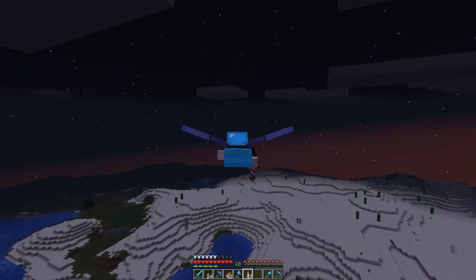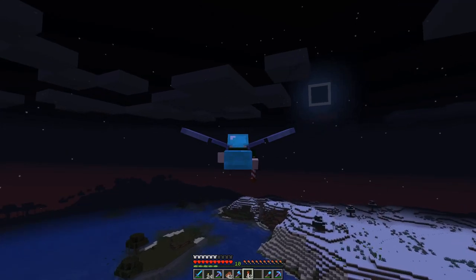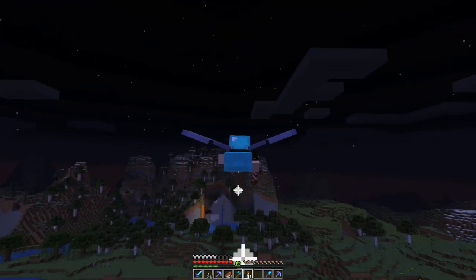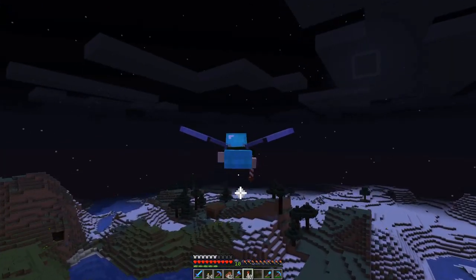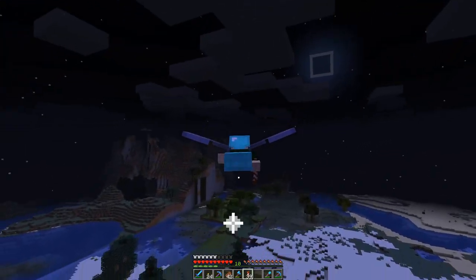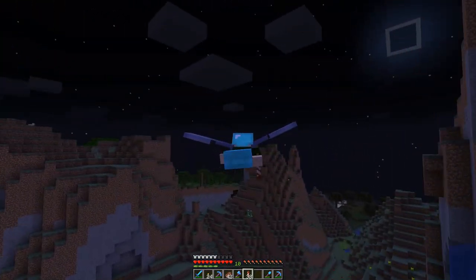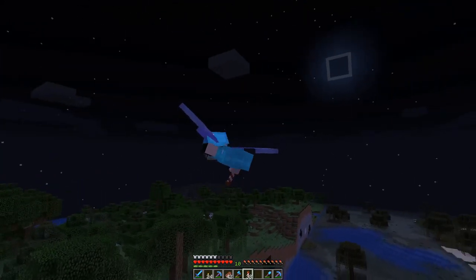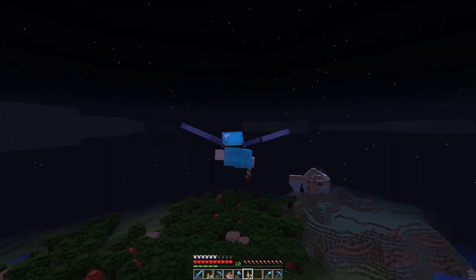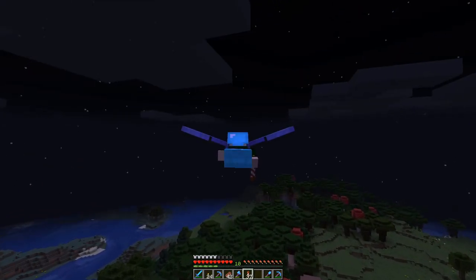In this part of the world there is nothing because this is old world generation, but I don't know what happened over there - I wasn't expecting to see this kind of corruption near my lands. This is too close for comfort, and this witch house in a spruce forest which is now grass plains just tops it off. Anyway, let's go to the Nether - actually, maybe I'll find a mansion over here with all this world generating around us, that would be amazing.